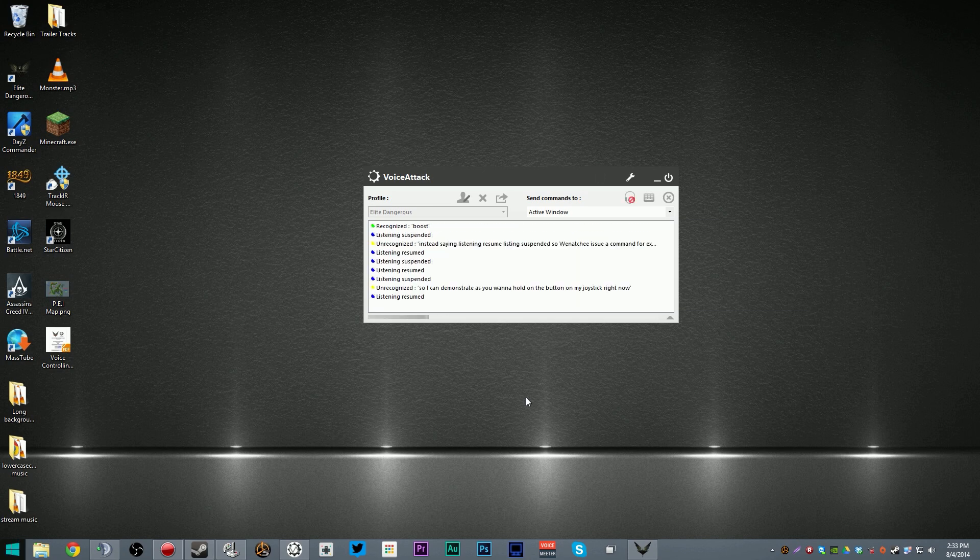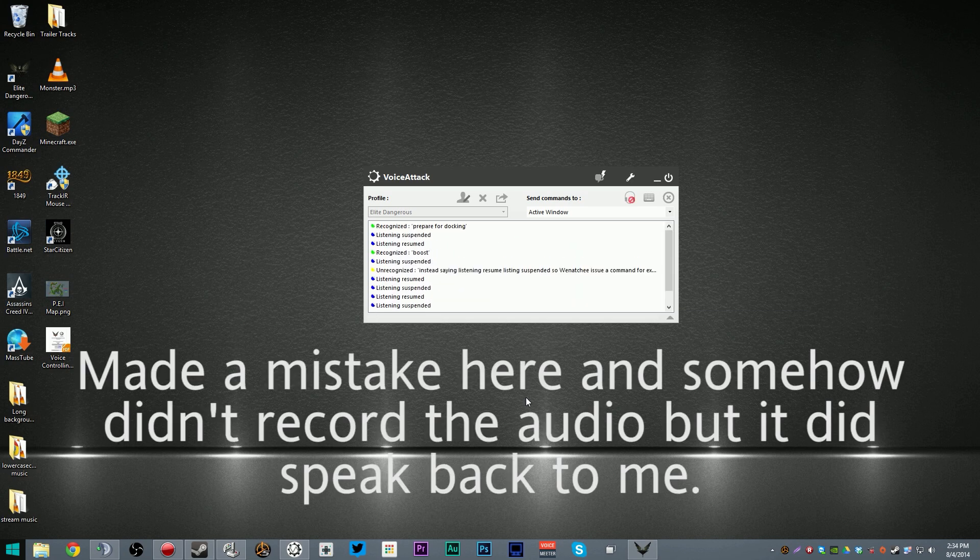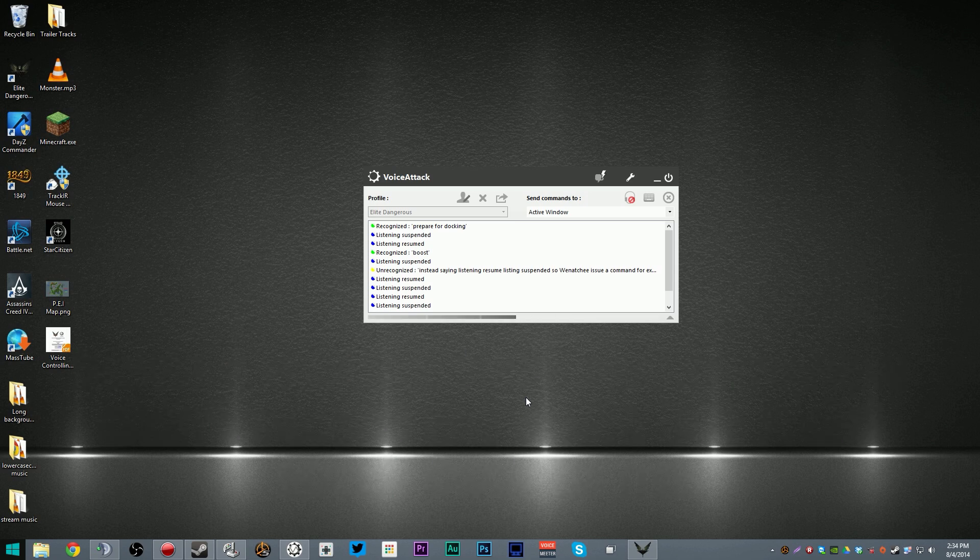Let's do one of the other ones that actually responds back. 'Prepare for docking.' So it has now actually pushed the buttons, recognized the command, and spoken back to me — which is awesome. It's actually really quite straightforward. You can play around with it a bit. There are certain words that I found it had trouble recognizing more than others, so I've basically changed my commands to match what works well. So let's see how this works in-game.